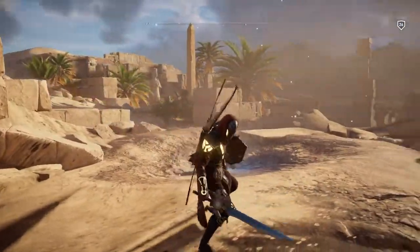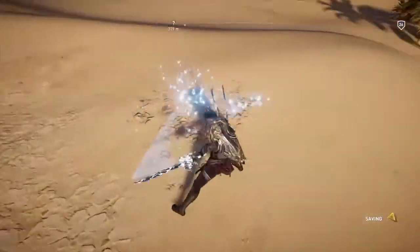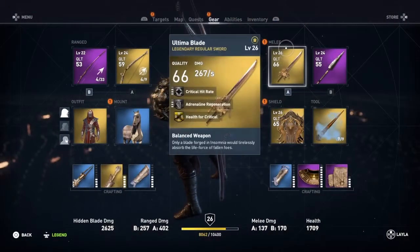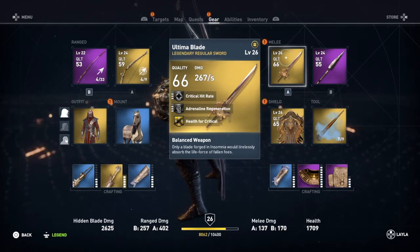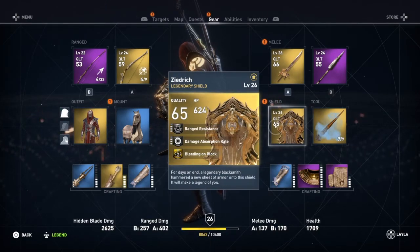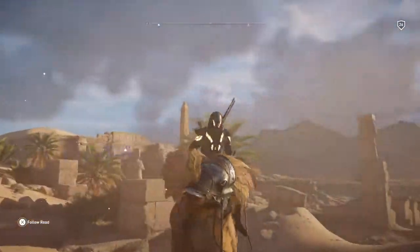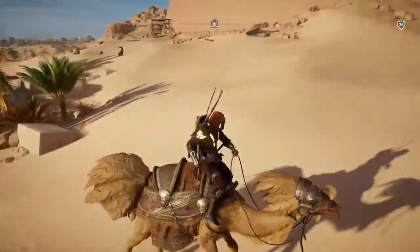The Ultima Blade shines with very cool white specs as you swing it, and it also has some very cool combos you can use in combat. The Ultima Blade is a very powerful sword as it has the health for critical effect as well as a very high critical hit rate. The Zedrich Shield has a bleeding on damage block, which can be very helpful. You will also receive a very unique and legendary mount named Kwe — it's kind of like a camel slash bird type, it's very weird but cool.